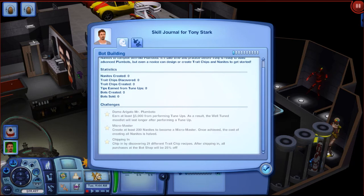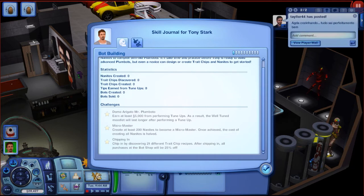Let's look at the challenges. First: 'Domo Arigato Mister Plumbato' — earn at least 5,000 simoleons from performing tune-ups; the reward is the well-tuned moodlet lasting longer after a tune-up. So we really do have to tune up plumbots in Oasis Landing. Second: 'Micro Master' — create at least 200 nanites; the reward is that the cost of creating all nanites is halved.